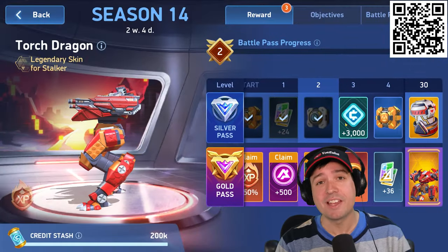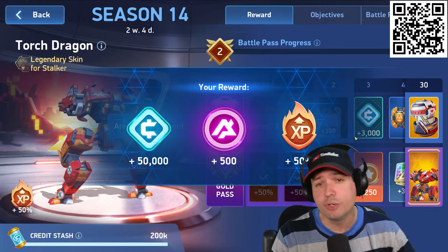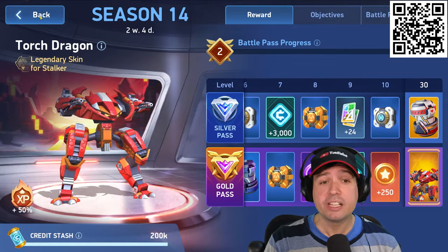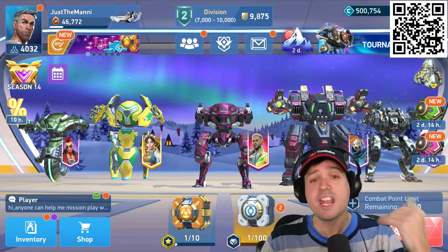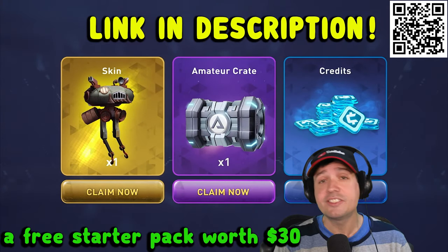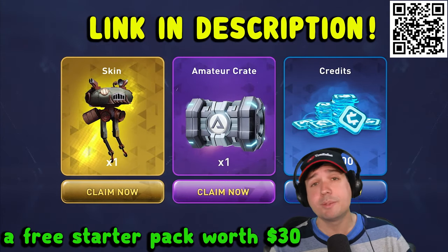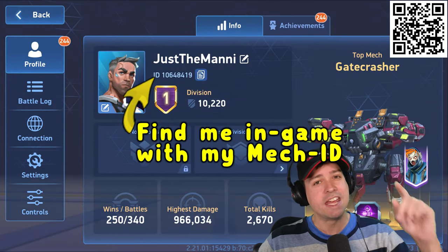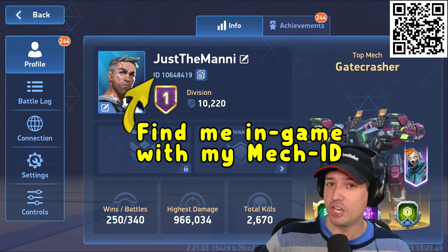This month we also have Battle Pass Season 14 running with amazing goodies and prizes. Mecha Arena is completely free to play on Android, iOS and PC — use my QR code on screen or the links down below to kickstart your play with this awesome startup pack worth $30 on top, a special skin, an amateur crate and 5,000 credits. Then come find me in the game under the name Just The Money.